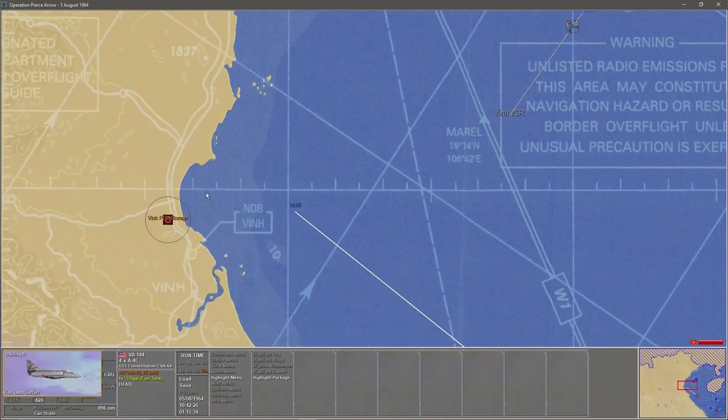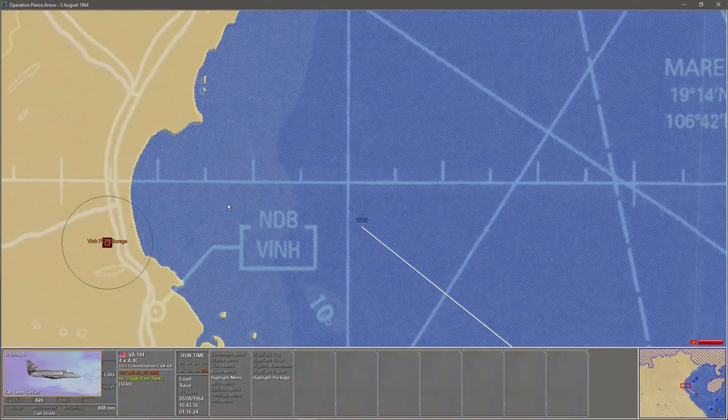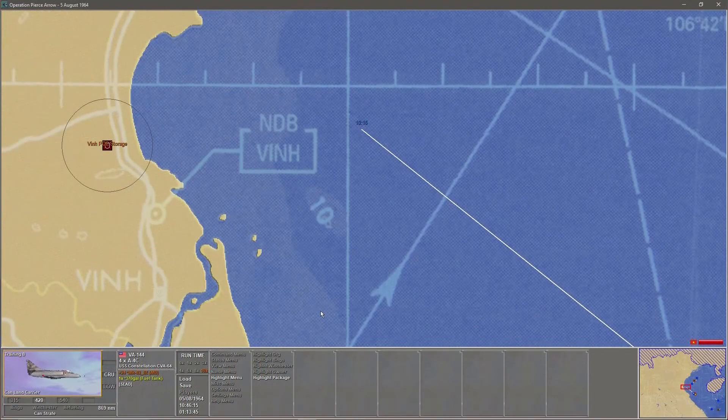It'll take a while to get used to this package dialogue because you have to be very accurate in what you tell this software. It is software of its generation, so it can be a bit unsympathetic sometimes. With VA144 selected, we could fly up here and circulate until we're ready to attack the VIN POL storage.